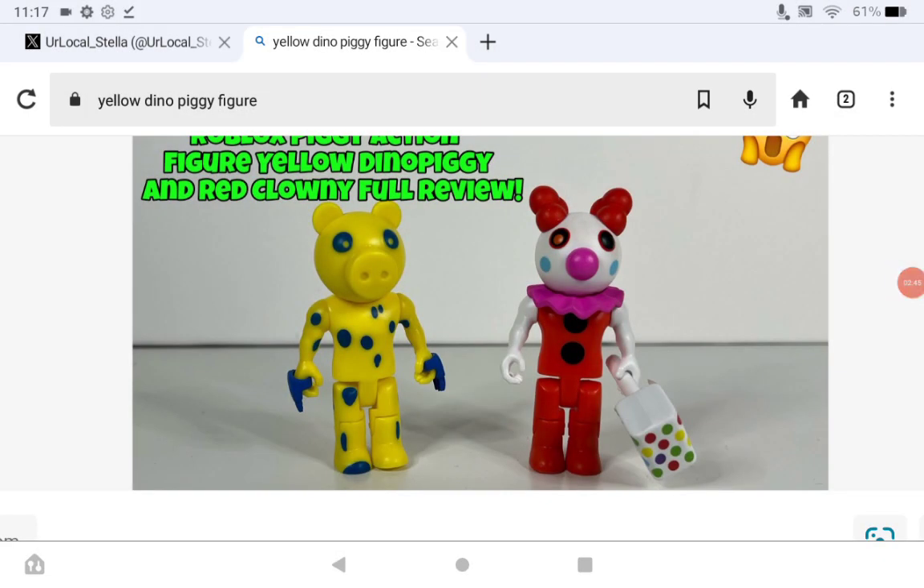The only time we get figures like these is in the first Piggy head bundle — they never did anything like this again, which is so weird to me. It was only done once, with these two random characters, and the box doesn't even say 'look out for the rare Clowny or Dino Piggy figure.'